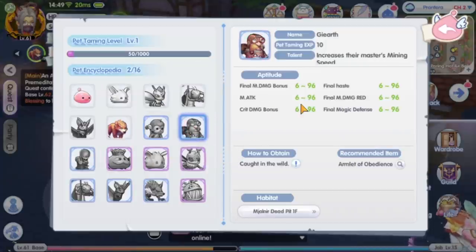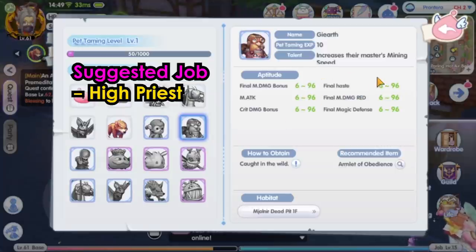The gi elf has final magic damage bonus, magic attack, crit damage bonus, and final haste. This one will be suitable for high priest and high wizard.